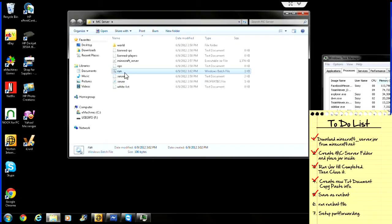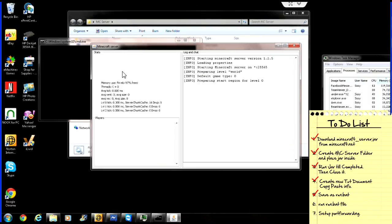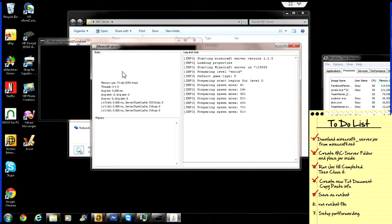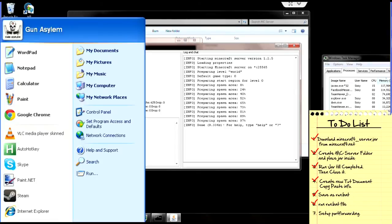Now, what this will do is when I double-click this to run it, it'll pop up. Give it a second. Okay, so now it should be running a full gig of memory. Memory use: 63, 95% free. Okay, so let's test this out. Direct connect.